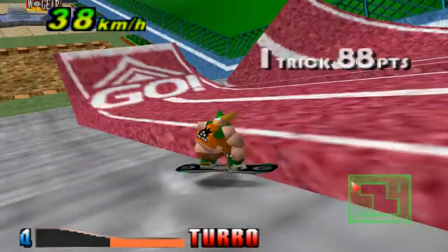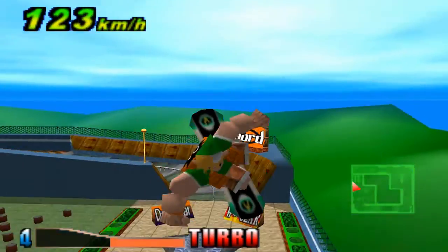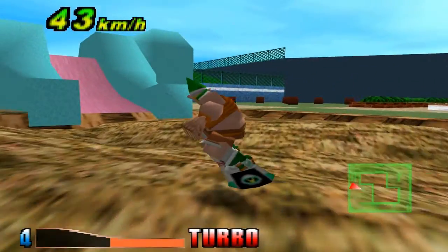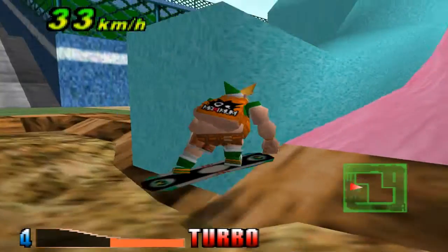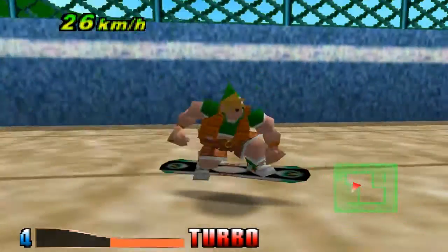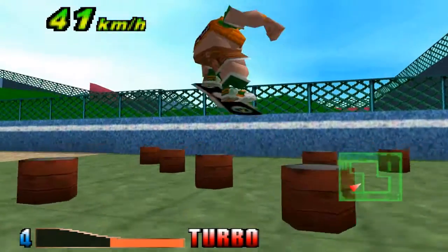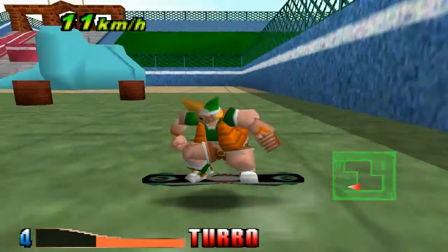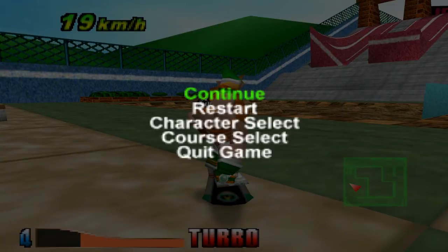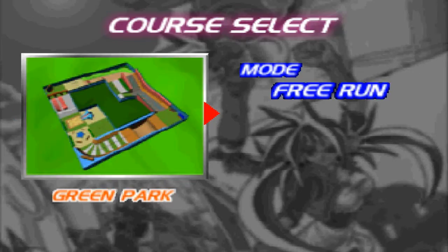Airboarder 64 - this is like SSX but with hoverboards. It's freaking amazing. SSX came out on PlayStation 2 but this is on N64 and it's just way too intense. Look at this. There's an elephant slide, and barrels - I keep missing them. So I'm going to change the level. We played Green Park, now let's do Gloss Forest.